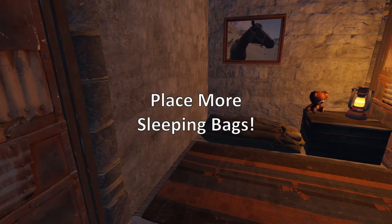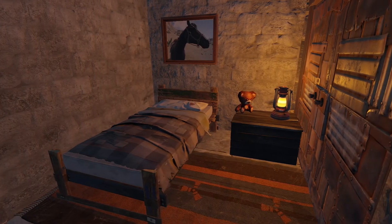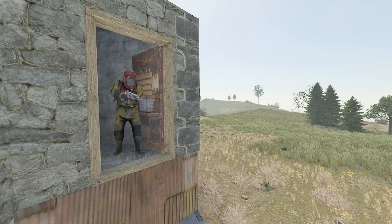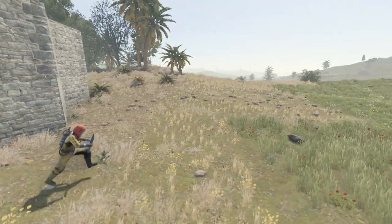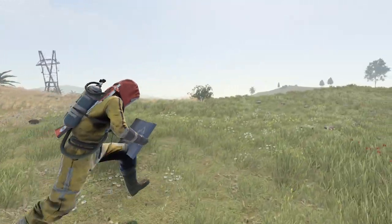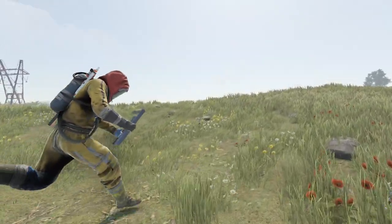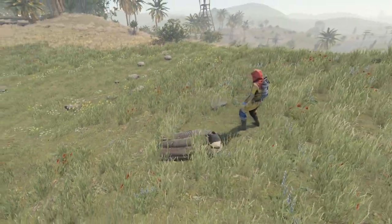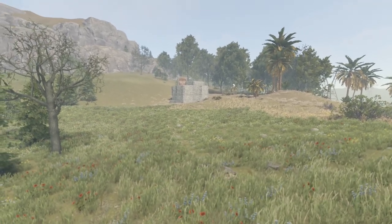In Rust, the ability to immediately respawn on a sleeping bag anywhere around the map can be so useful during your wipe. Being able to rejoin a fight or avoid bag timers can increase your chance of recovery in some of the worst moments of your wipe, and often you won't realise how much you regret not placing bags until it's just too late. I still constantly have to remind myself to place more bags, and not a single wipe goes by where the need for more spawn points doesn't impact me in some way or another. You'll definitely develop this habit over time, but if you're anything like me this is one of those Rust tips that I really wish had sunk in sooner.